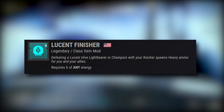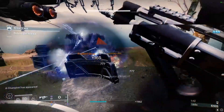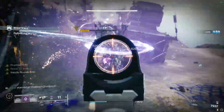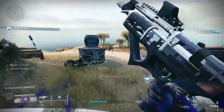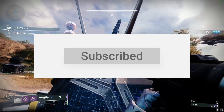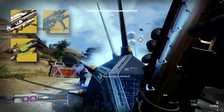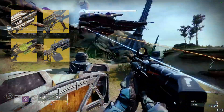Now whenever we use our finisher on a champion it's going to create two bricks of heavy ammo at once, meaning throughout the entire nightfall we have a much higher heavy ammo economy. Popular exotic choices like the Gjallarhorn, Parasite, Deathbringer, and Sleeper Simulant come to mind when using this kind of tactic.